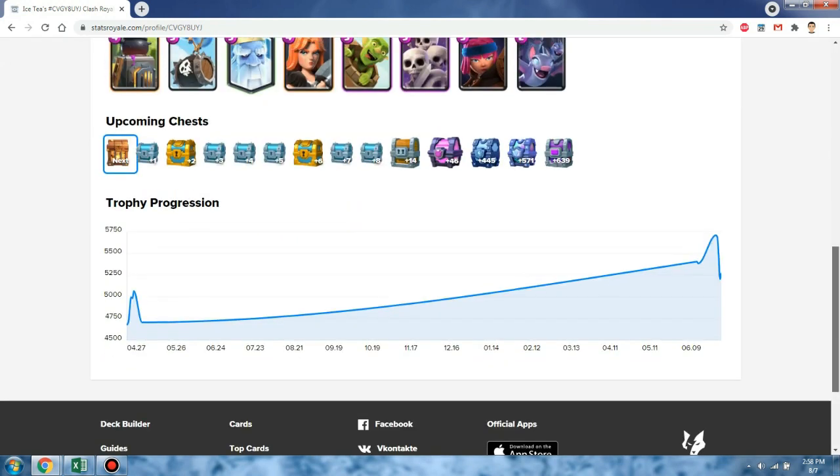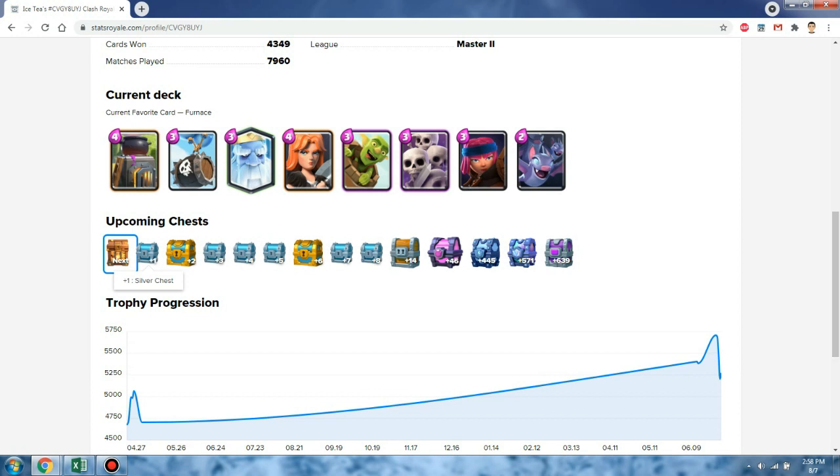As you can see here, my next chest is an overflowing gold crate. And the one after that is a silver chest. And then, after 14 chests, I got a giant chest.